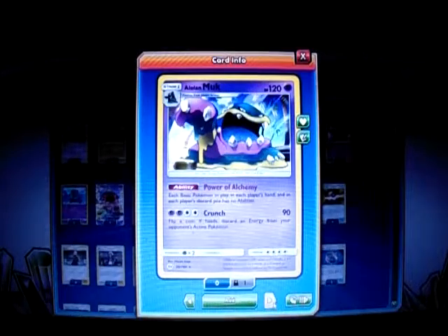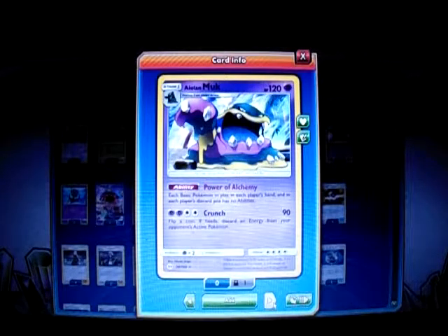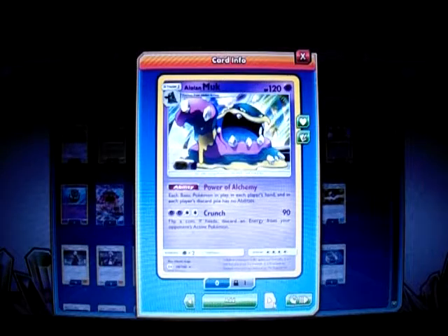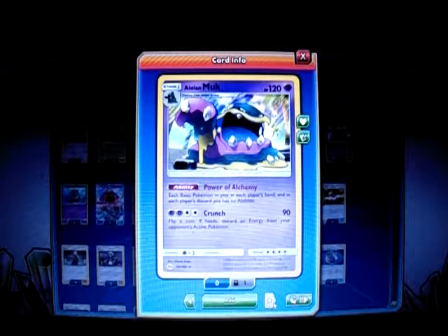I play 1 Oranguru and Grabber Munk. Oranguru has 120 HP, Stage 1, Psychic type. It has an ability called Power Alchemy — each player draws until they have the same number of cards. It also shuts off abilities on basic Pokemon in play, so the new Kiawe GX with Stormy Winds ability can't use that. Oranguru, Tapu Lele, Kartana — any basic Pokemon with an ability we can negate.